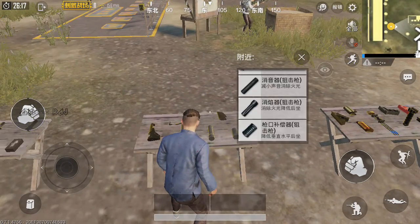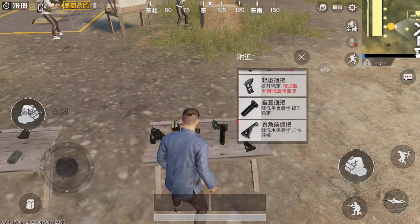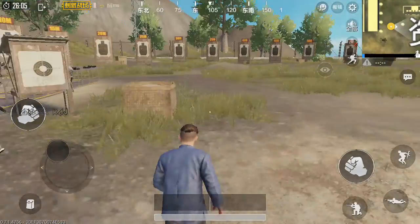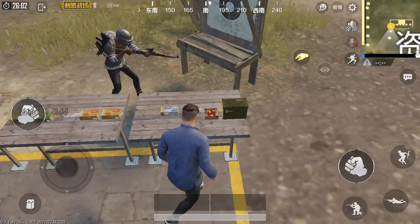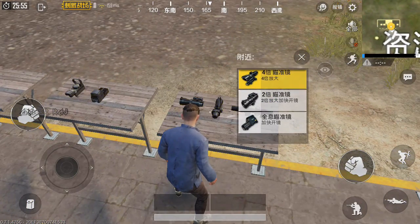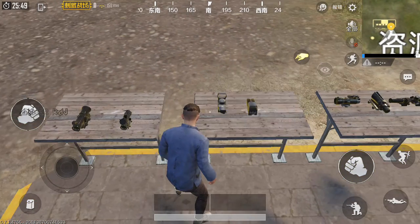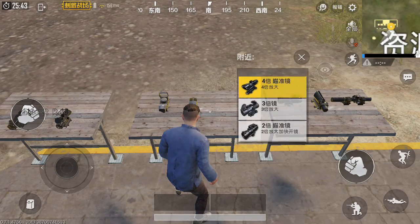Firearm damages have also been adjusted. There are 3 new grips: light grip, half grip, and thumb grip. They have slightly increased the damage coefficient of submachine guns and shotguns on limbs, hands, and feet. They have also slightly sped up the reload time for submachine guns and slowed down the reload time for assault rifles.